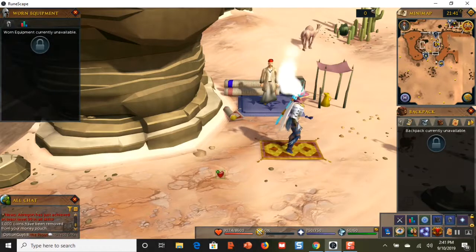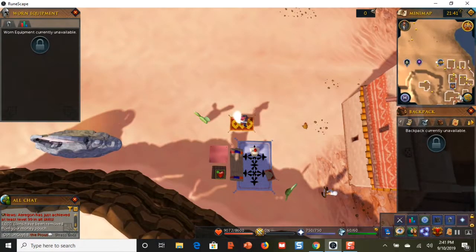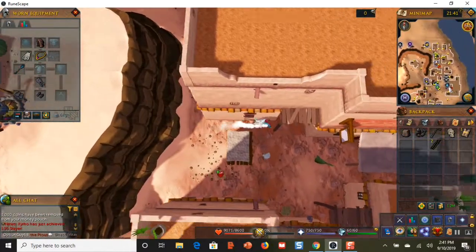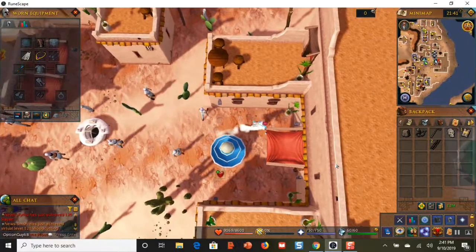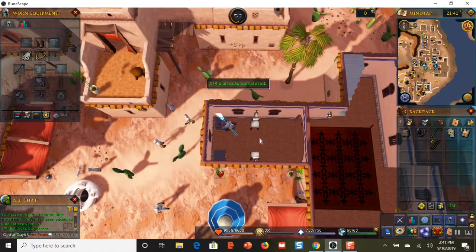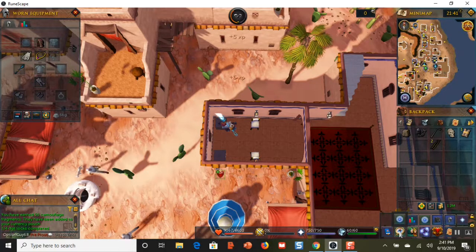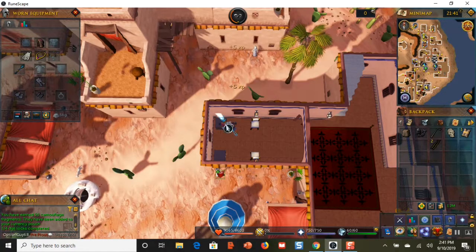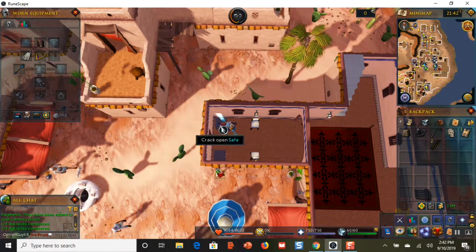We fly across the desert to Pollnivneach. On the minimap, as you walk south, you'll see the thieving guild icons — that's where the next set of safes are. Click your mouse by that teardrop; that's the door entrance. Open the door and click on the safe right there — you'll crack both safes open. One side note: to access these safes you need to complete the quest called 'The Feud'. If you haven't completed it, skip this location. If you have, come right here and crack these babies open.